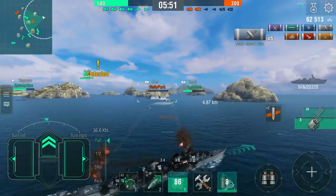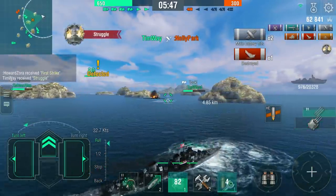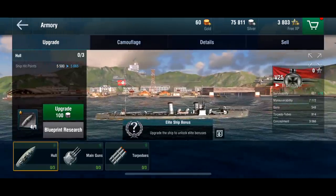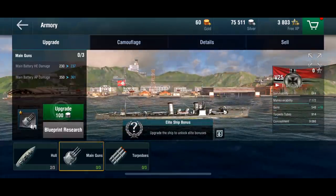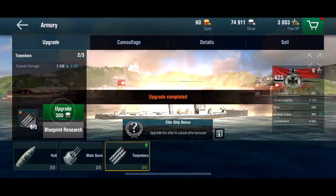And since the game is being updated all the time, that means new ships are coming all the time. Recently on March 20th, the German destroyers made their way into the game, and even though they might have weaker armor, they have really good maneuverability and speed, fast reloading torpedoes, and some pretty decent guns with good fire range. The German destroyers are the smallest warships in World of Warships Blitz.